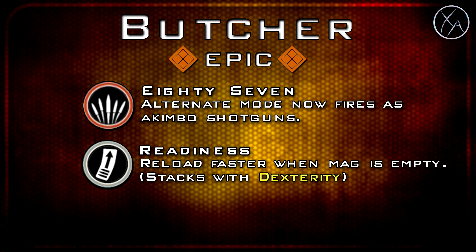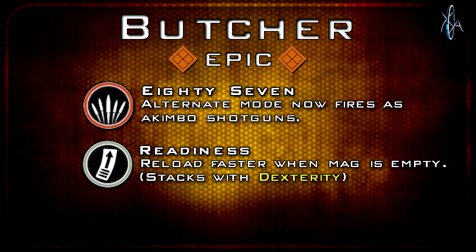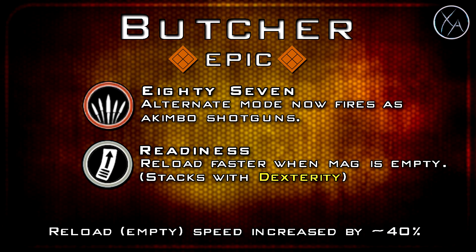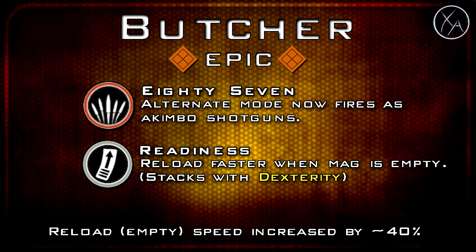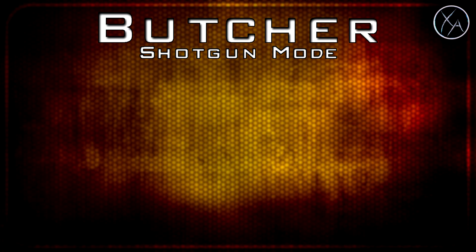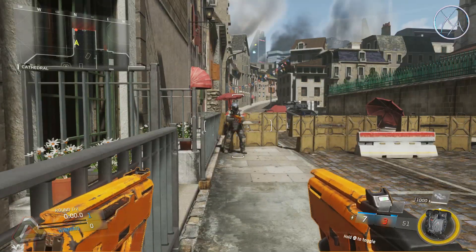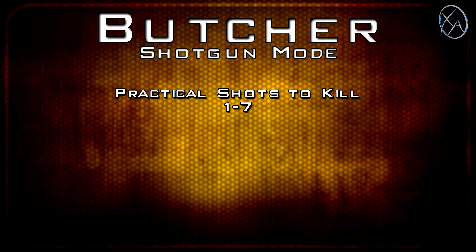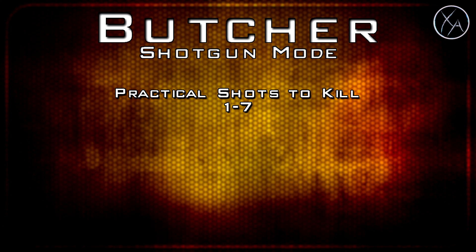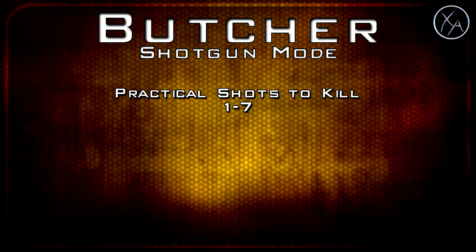The epic variant of the Type 2 is called the Butcher. This gives you 87, meaning its alternate mode now fires as akimbo shotguns rather than akimbo assault rifles. We also get Readiness, which allows you to reload faster — by 40% — but only when the magazine is completely empty. Focusing on the shotgun aspects, I don't have hard stats so everything was hand tested. The practical shots to kill within its potential range is between 1 and 7 shots — at maximum range it took about 7 shots to kill. Keep in mind these are per hand, so you can technically fire 2 shots at once. At point blank you can get a 1-shot kill.